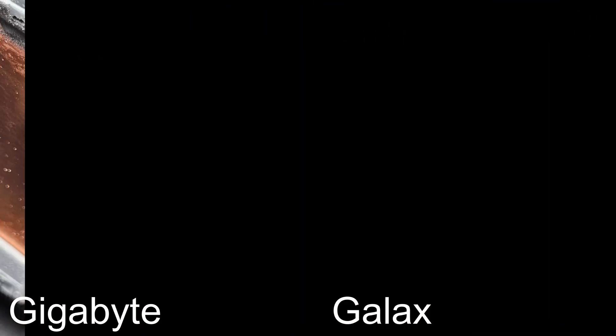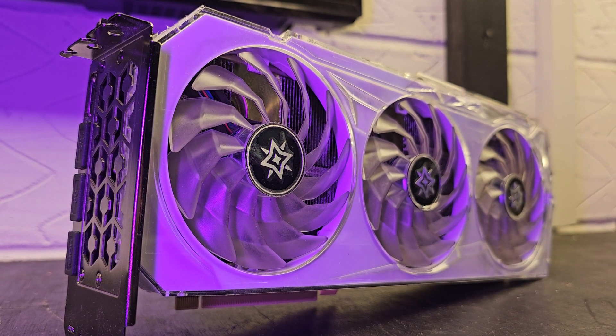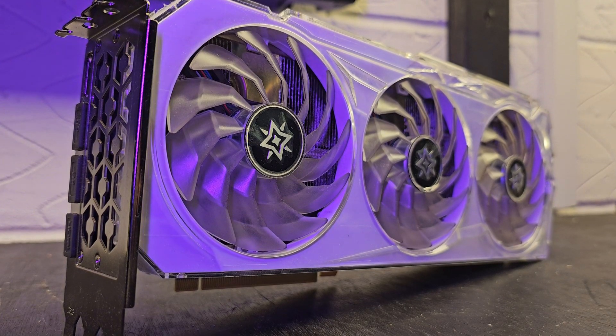Looking at the cooler, you can see there are six heat pipes on the Galax and a very similar number on the Gigabyte, and the heat pipes on the Gigabyte are all aluminium. In terms of actual cooler size, I would say the Galax is bigger than the Gigabyte. You can see on the tests we performed that the Galax was quite a bit cooler, however the heat pads on the Gigabyte were slightly worn down.